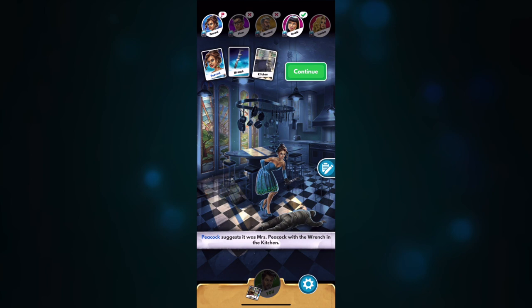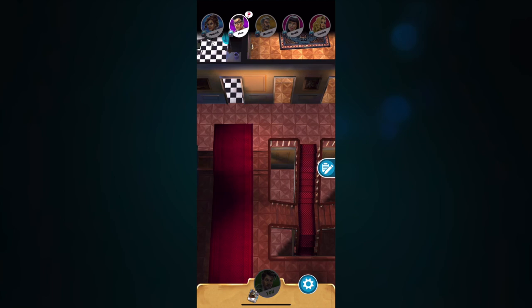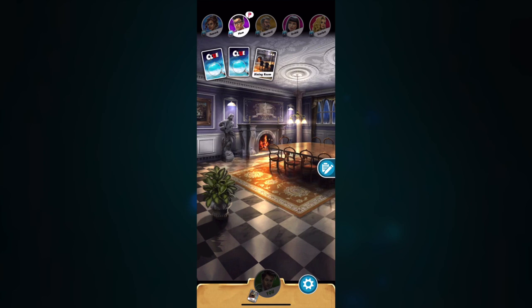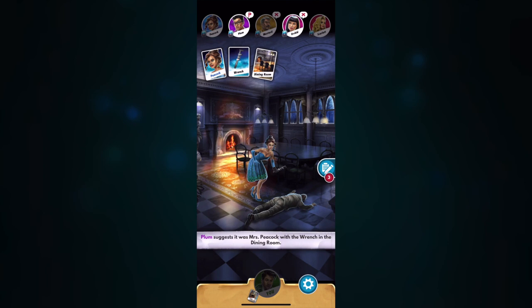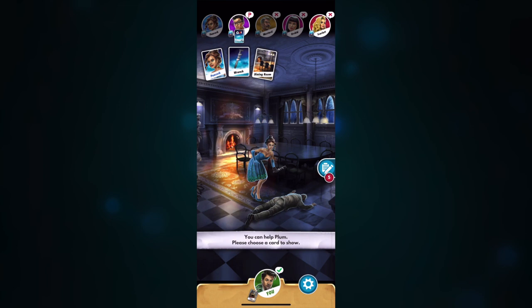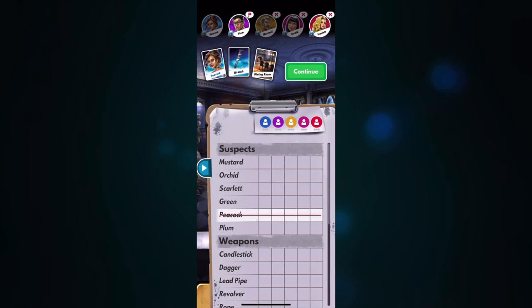Now it's Plum's turn. What I like to do is record what every single person does after every single guess, and after a while — knowing everybody has only three cards — I can start to figure out what everybody's going to have and finish the game. Plum guessed Peacock, Wrench, and Dining Room. Nobody had any of those, but it came around to me and I had to show my Peacock card. People now know I have Peacock, which isn't great.